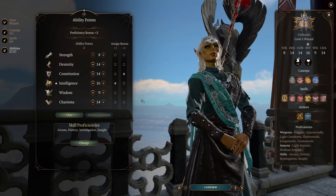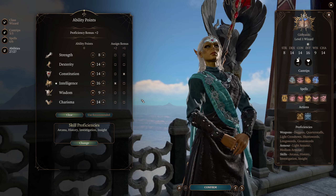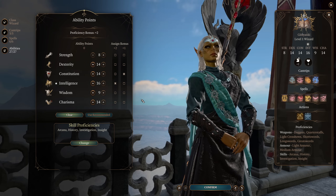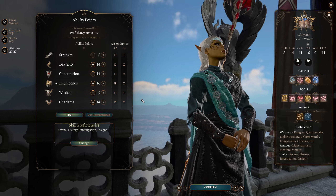Next up, Ability Scores. Dexterity and Constitution are both going to be at 14. We need about the right number to get a decent amount of AC and a decent amount of HP. Even though we are a wizard, we are quite squishy. The whole point is that we're going to be stopping enemies from attacking us outright, thanks to our battlefield control and enchantment spells, so I'm less worried about concentration saves and HP overall.